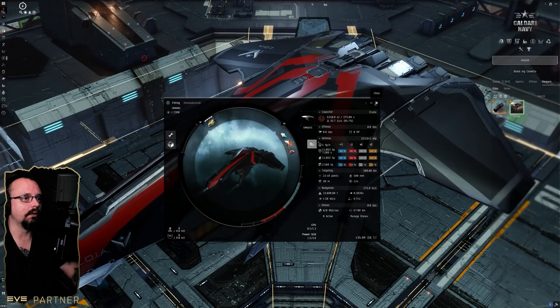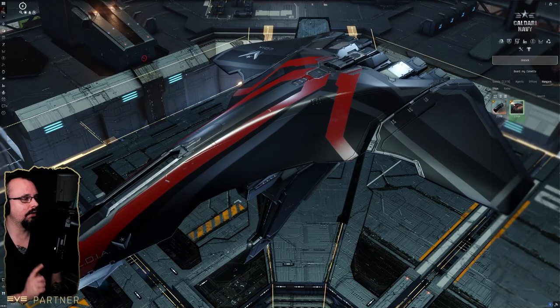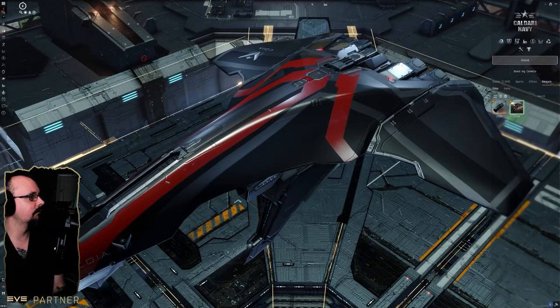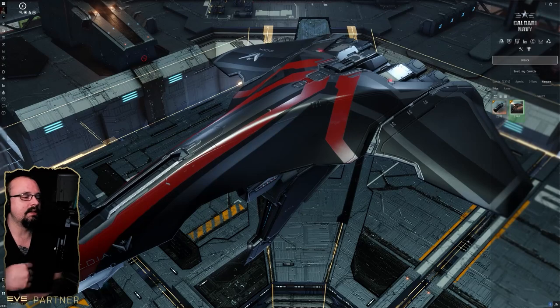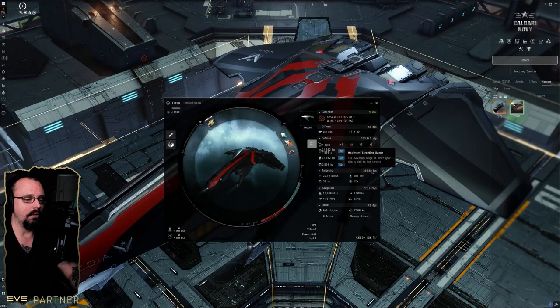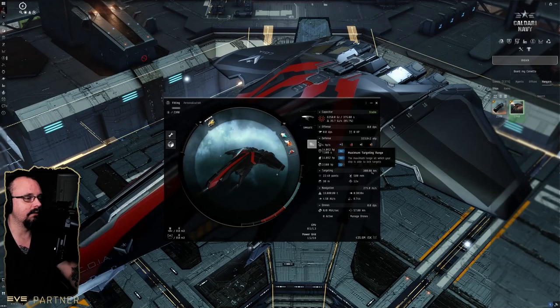Another use I've tried with this ship involves Triglavian standings. The idea is you take this ship into Pochven — since you have a really long target painter and targeting range, you go to areas with rogue drones, target them, paint them, and if other people are fighting those rogue drones you can go in, paint a few targets, and get the assist credit.